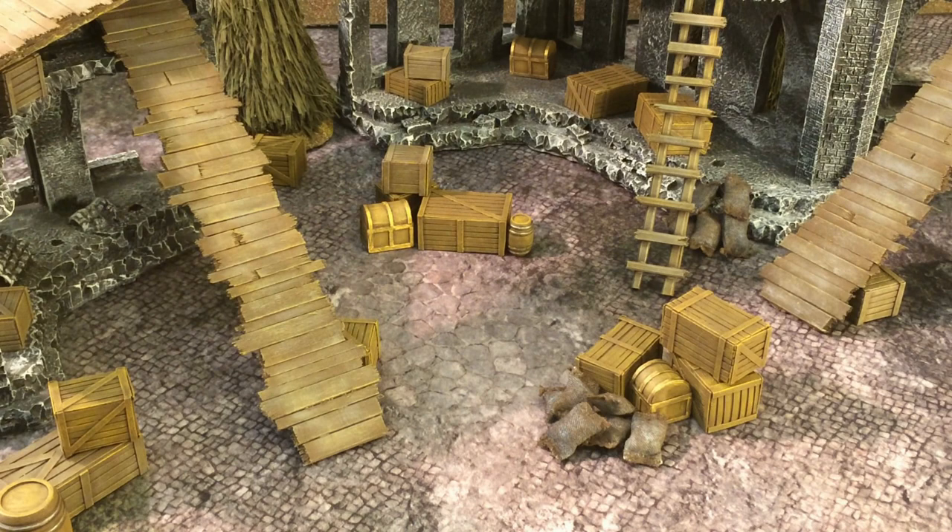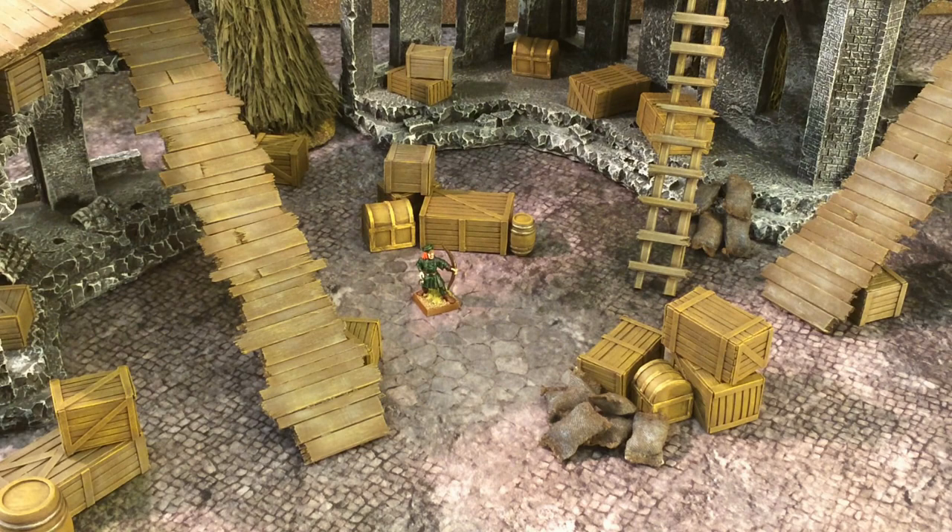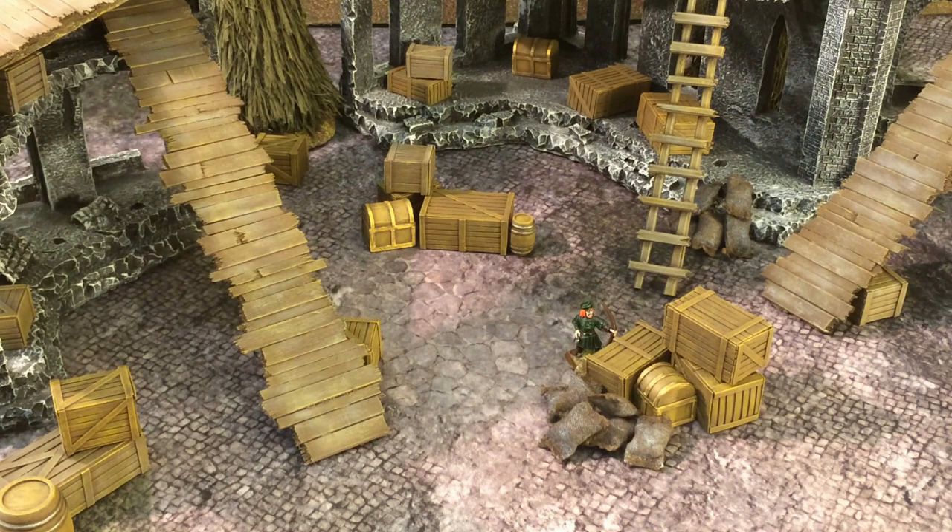The hiding rule represents warriors concealing themselves in ways our unmoving models cannot. A hiding warrior keeps as still as possible, just peeking out of cover. A model can hide if he ends his move behind a low wall, a column, or a similar position where he could reasonably conceal himself. The player must declare that the warrior is hiding and place a hidden counter beside the model. Note that this is a special move — a model that runs, flees, is stunned, or charges cannot hide that turn.